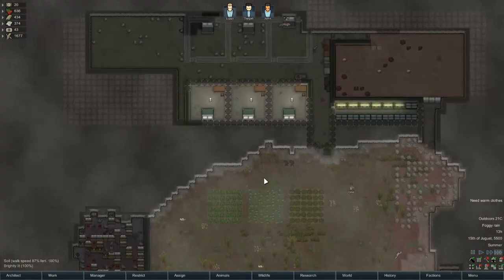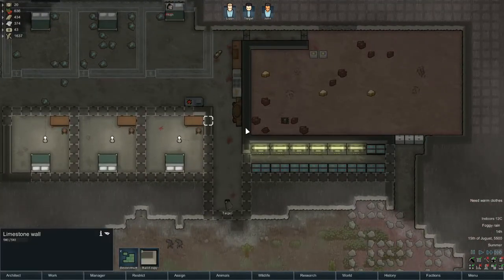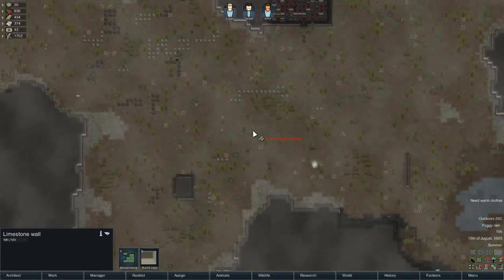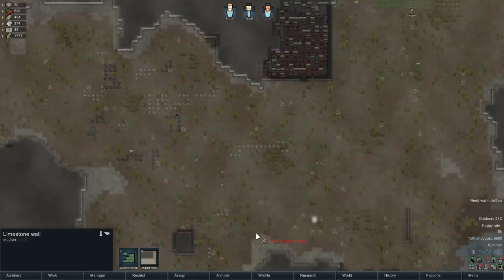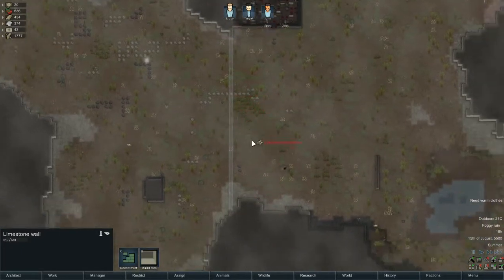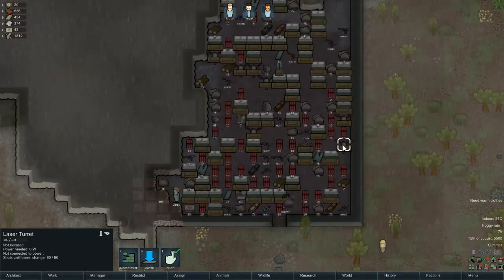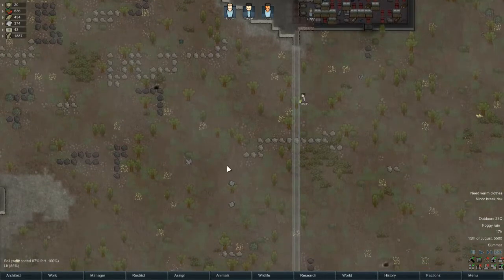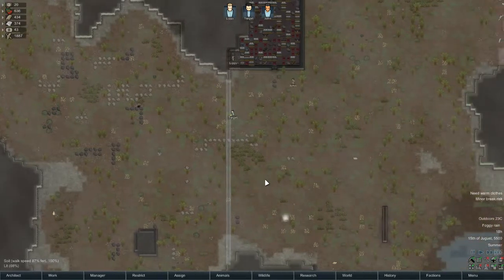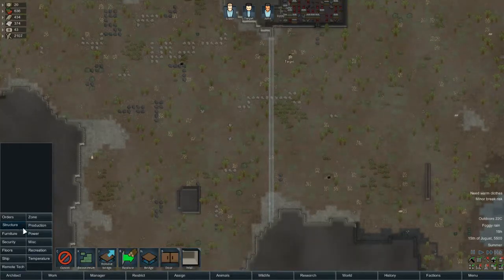Today I definitely want to build a bit of a defensive wall, because I want to start getting — if not a kill box, then at least something up and running that we can use to defend ourselves. We've got all these guns and stuff, like the laser turrets, so it would make sense to set up a defense, especially considering the game isn't being very nice to us.